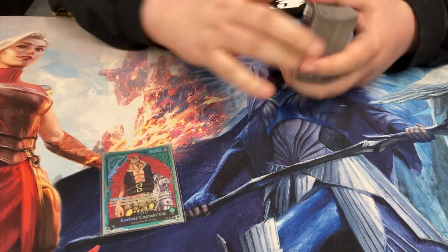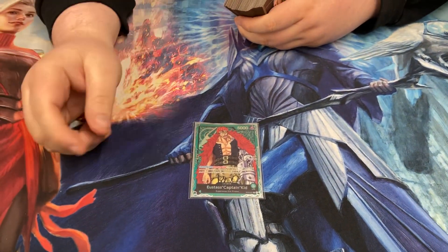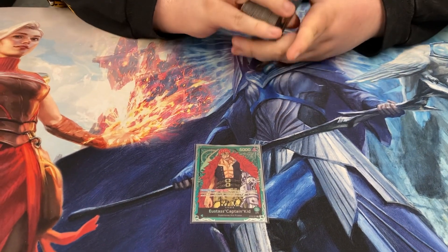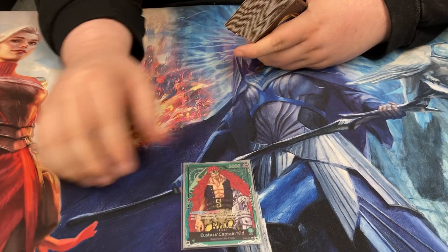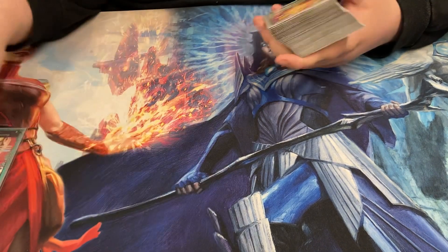I tried Kinemon but I just like Kidd so much better — the way the deck plays and the leader effect. With Kinemon, you're going to use it 1-3 times a game, maybe 4 if you're lucky. With Kidd, you can use it as much as you want early to provide pressure or to clear boards, or you can use it late to win.